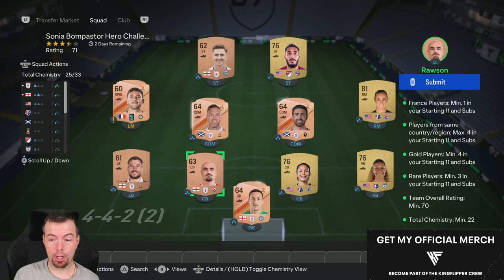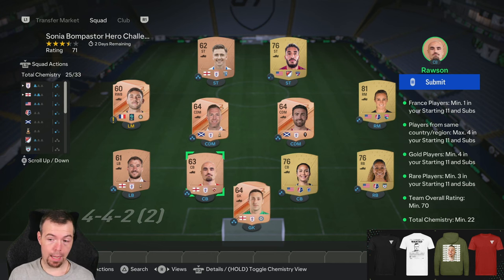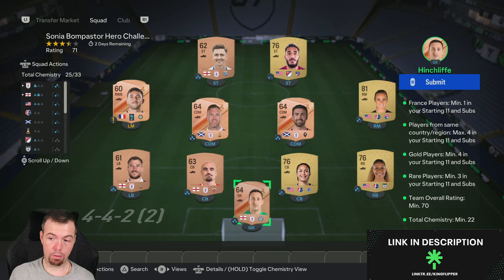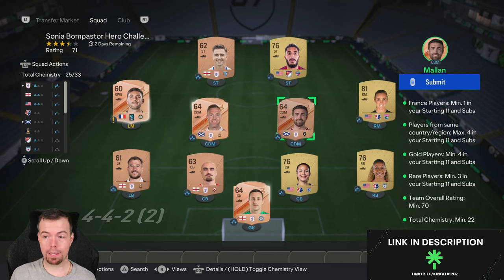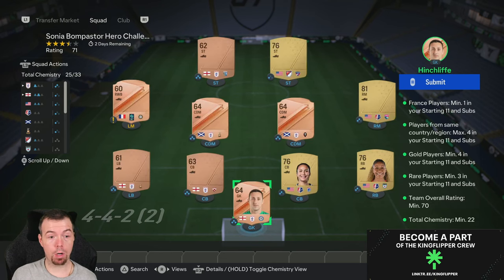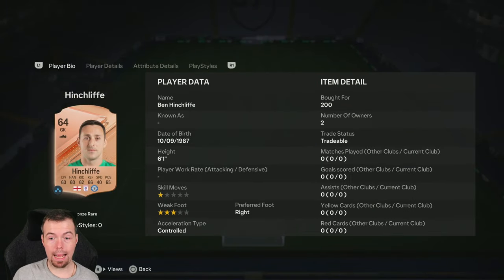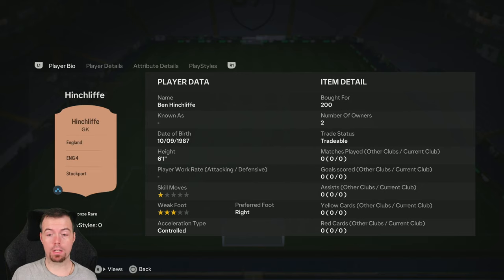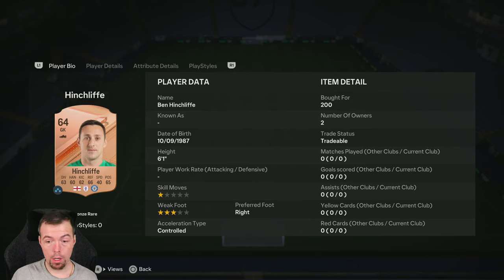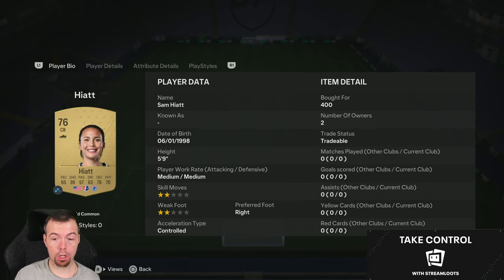Same league is definitely important — same nation for four of them, same nation for the gold players. Then you have to have a different nationality from the same league for the bronze players, so just bear that in mind. Bronzes are 200 coins or 150 coin bids by now. I went English League 4, so we got Hinchcliffe, and then the gold players — I went American, so you've got Kruger.